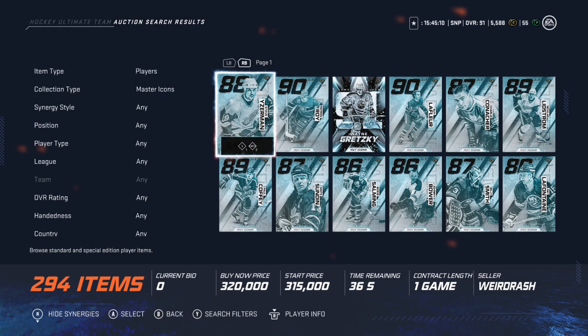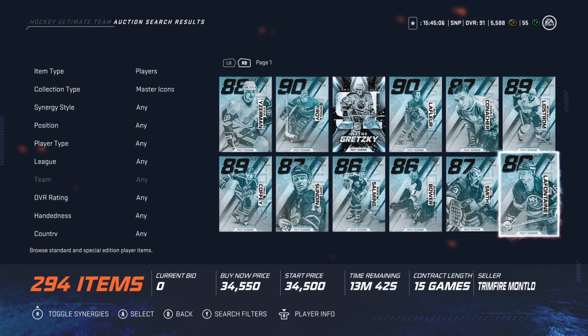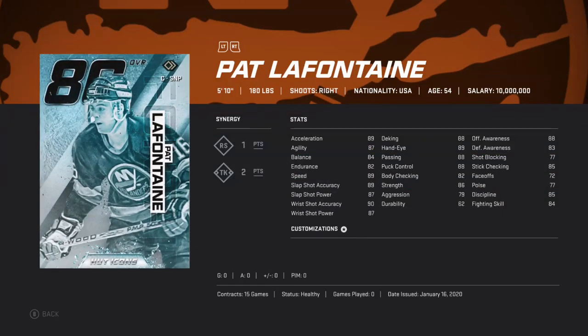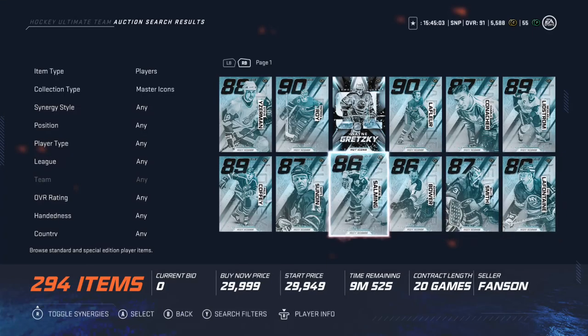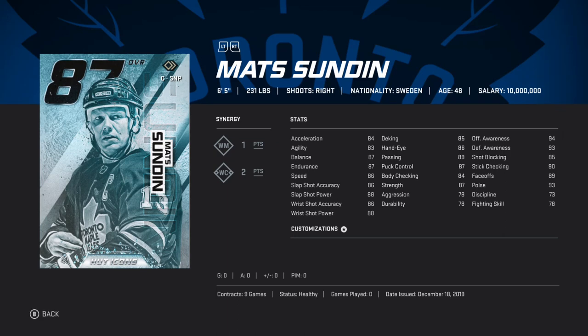These are the cards I would say to make if they come out. I don't think Yushkevich will since he already has an upgrade card. Maybe Lafleur — a little bit smaller like LaFontaine, but he's 5'10" so never mind. Sundin is six-foot-five: if he gets a plus-nine that's 95 speed, plus three that'd be 98, and then 95-95 — this card would be unreal.